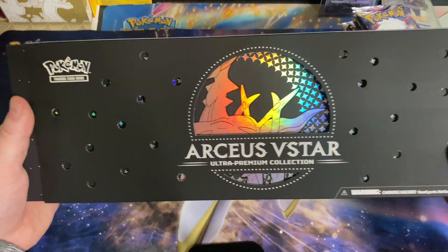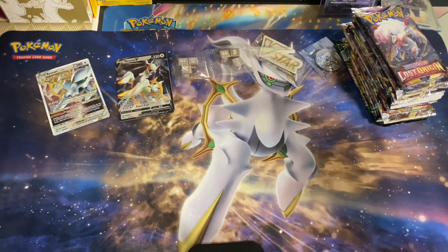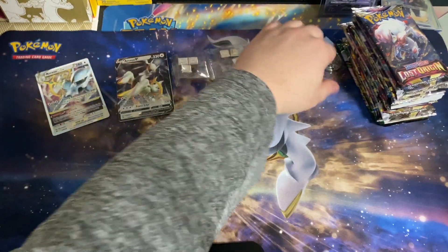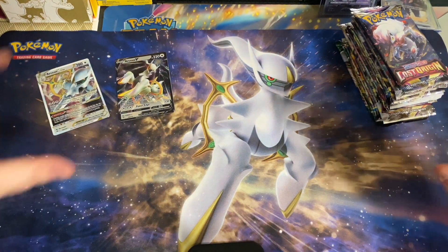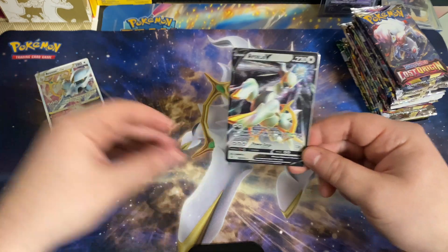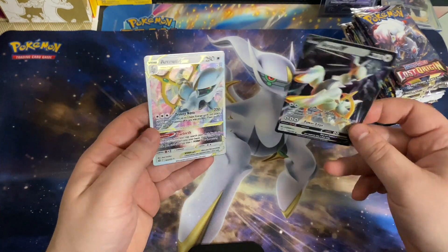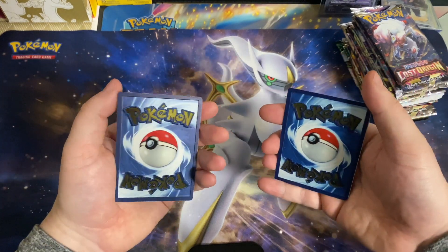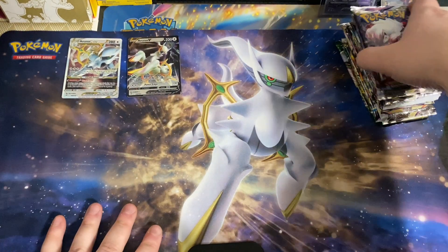I deconstructed the box already but I just wanted to show off how beautiful this box is and the attention to detail Pokemon is really putting into their product. We have the mat here which is super cool, the basic VSTAR token, the metal coin, some metal dice. But the real star of the show in my opinion are these RCSA V and VSTAR promos that are metal — absolutely stunning the way it shines, and the feel of the card is nice and heavy.